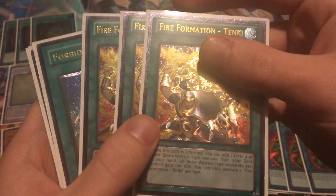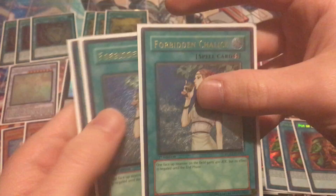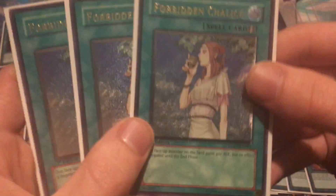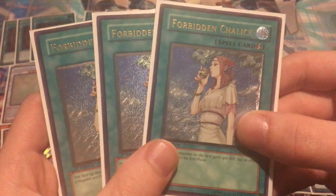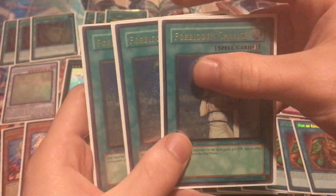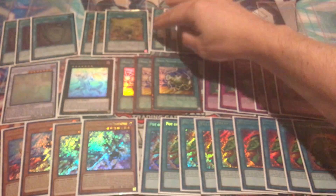Then we have some Ultimate Tankies, also from Astral Pack — those are getting pretty pricey as well. And this one I really liked: these are first edition Raging Battle Forbidden Chalices, and they are mint. The mint copies go for about $40 each. I haven't seen Ultimate Rares of those in good condition in a while, so definitely nice to see those.